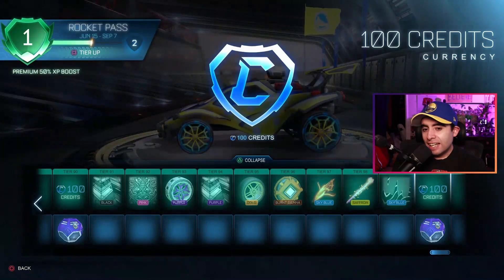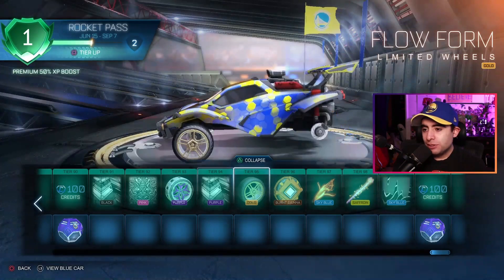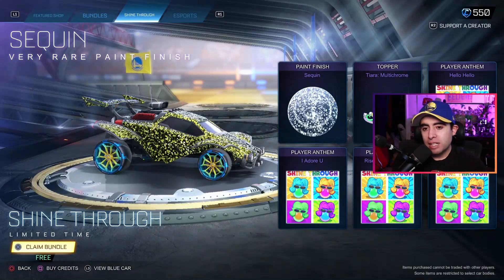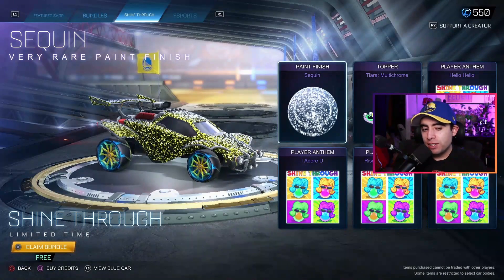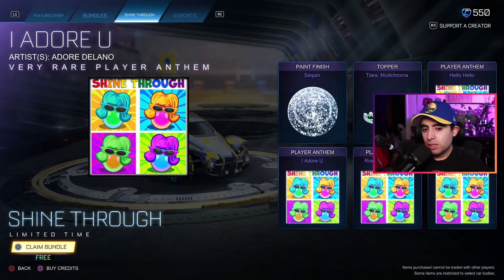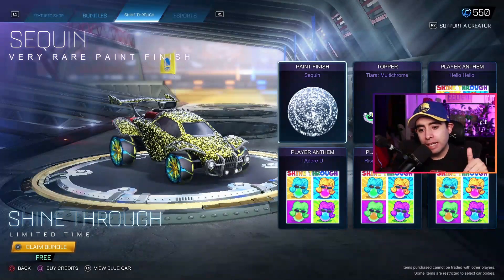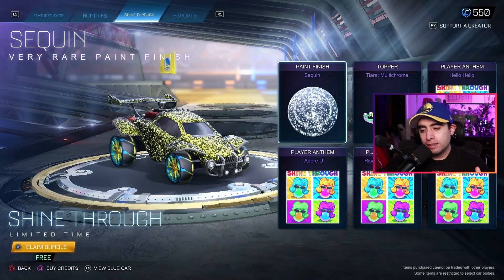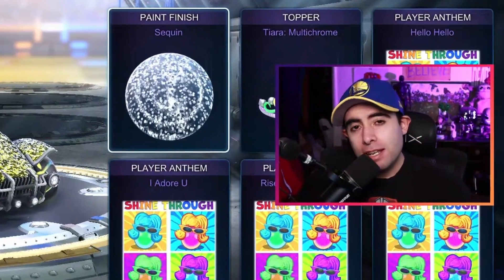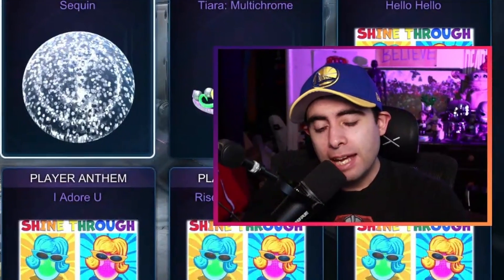I can only go up to tier 100, which is pretty much normal for any Rocket Pass or battle pass. Going to the free items section - we have the free Pride stuff: the Sequin paint finish, the tiara looking nice, all the stuff looking nice. A good free bundle right here. Happy Pride Month and welcome to Rocket League Season 7! Hopefully it's a good season - hope you enjoyed the video, hit that thumbs up if you did, and hit that sub button too. Until next time!